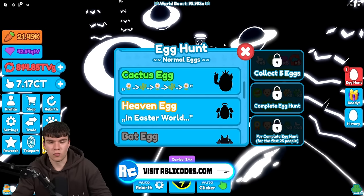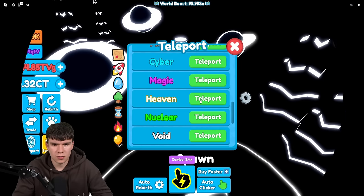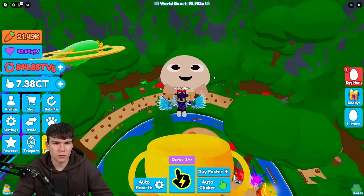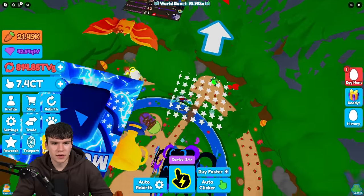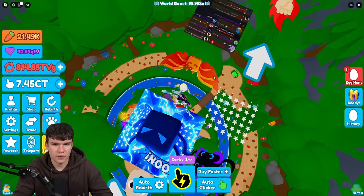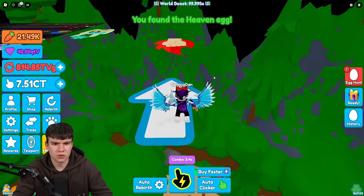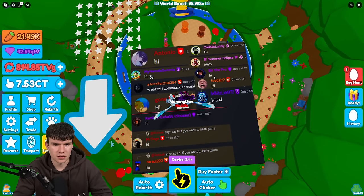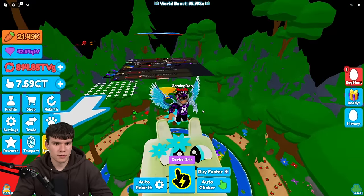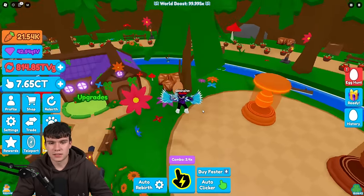Next we've got the heaven egg. For this heaven egg, even though it says Easter World, we need to go to Heaven World. Here's Heaven World — we need to go on one of the clouds on the floor. And yeah, as you can see, we just got that. There's kind of an obby here that you need to complete. Go over here and jump up, then jump from there over to the heaven egg. Boom — we just got the heaven egg, which is awesome. That's quite a cool one.